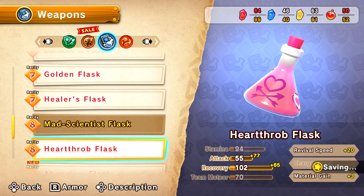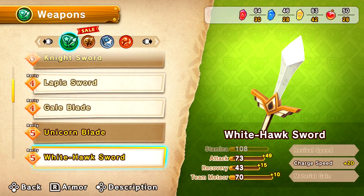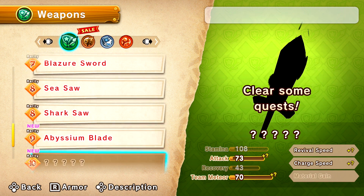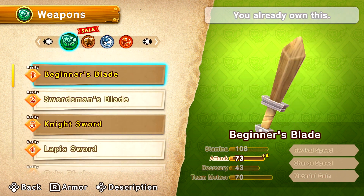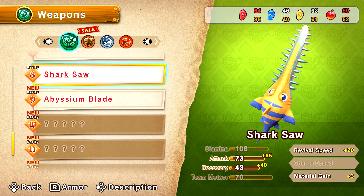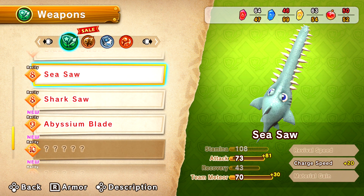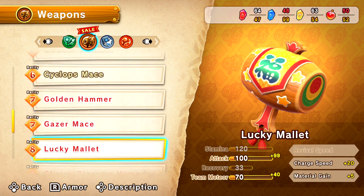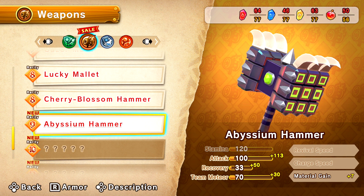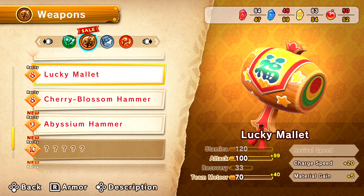We're not going to have enough, but let's start with the sword. We've got the Abyssium Blade — whoa, that's cool. Those fish ones though — oh, those are so cool to me. It like moves. Let's check the hammer. We've got the Abyssium Hammer — that's awesome, man. I kind of like the claws at the end of it.